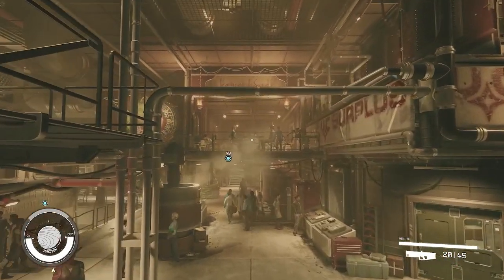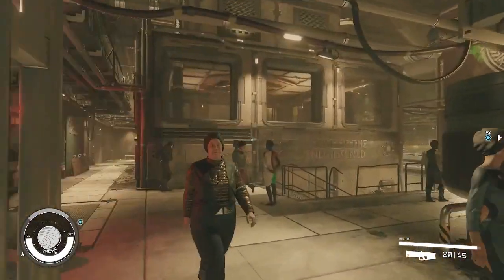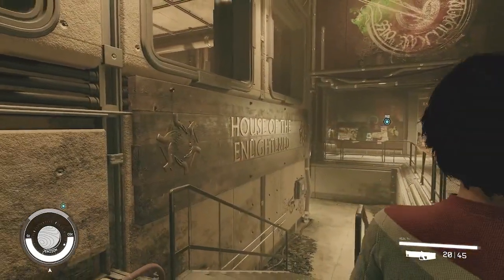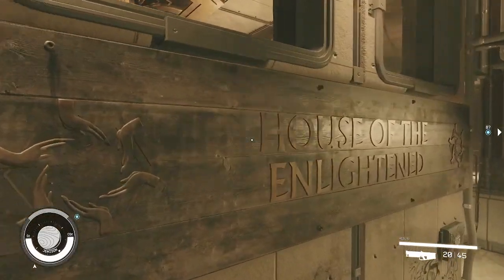Head over to your left and you'll see their little office. Go down these stairs to the House of the Enlightened.